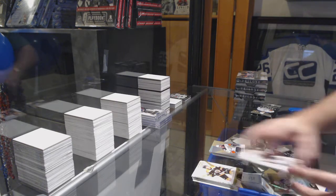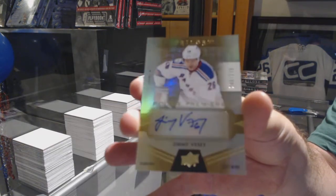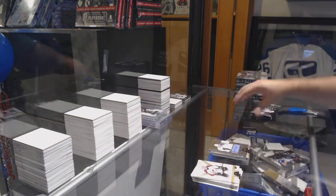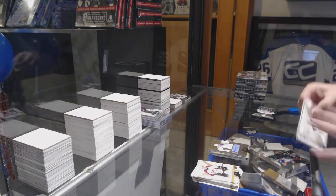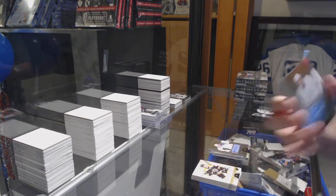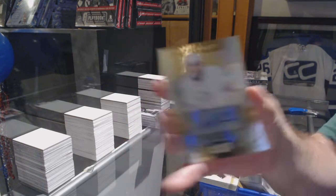We've got a 223 jersey Ryan Kessler, a rookie auto Jimmy Vesey — sick, Jimmy Vesey! Another rookie auto — wow — rookie auto Ryan Pulak to 275.